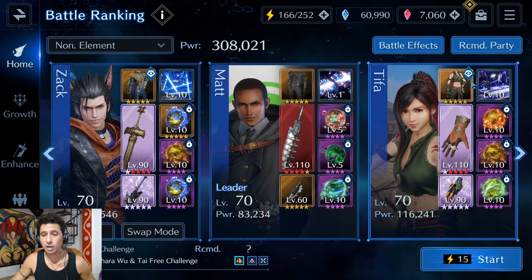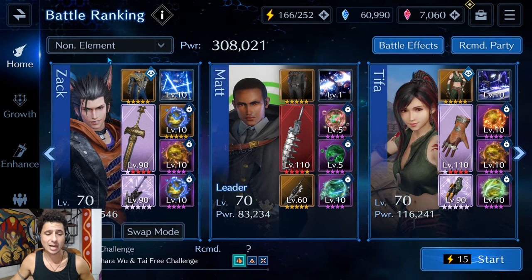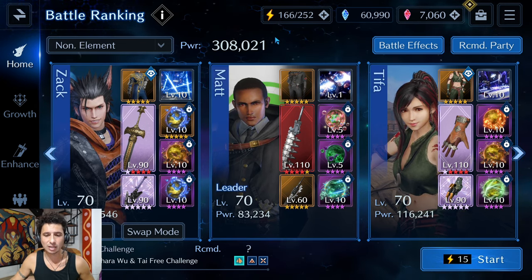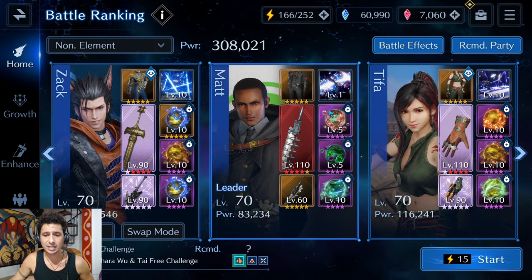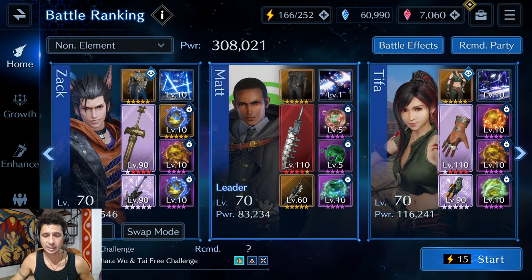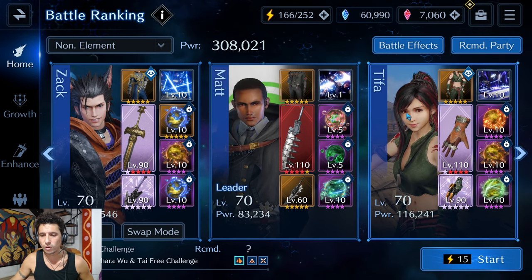So if Zack gets killed, Matt will be buffing Tifa's physical attack. If Tifa gets killed, Matt won't have to buff Zack's physical attack since the Ceremonial Sword does it for him. If Matt dies, we'll just have two strong DPS's to take down the boss. For Matt's materias, I'm running a single healing Asuna Fog, a Bio for stat stick healing, and a Cura materia.